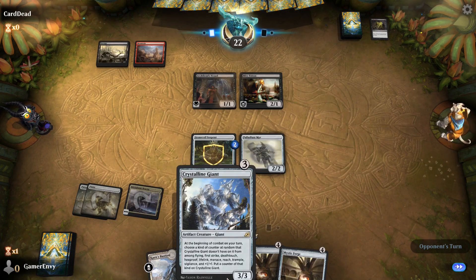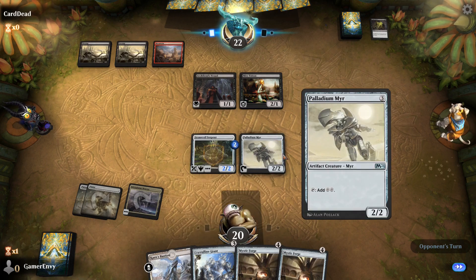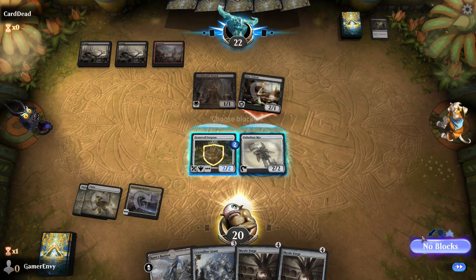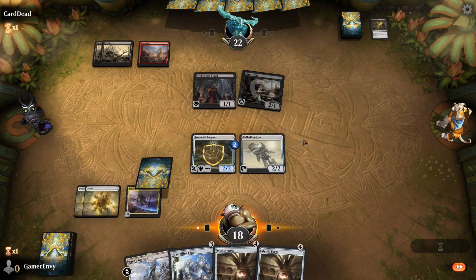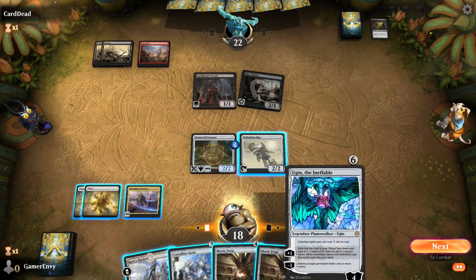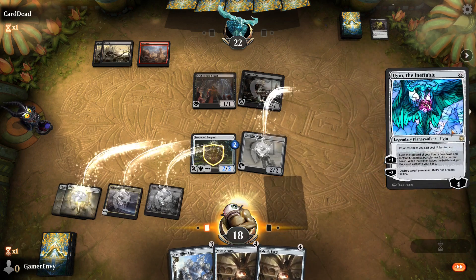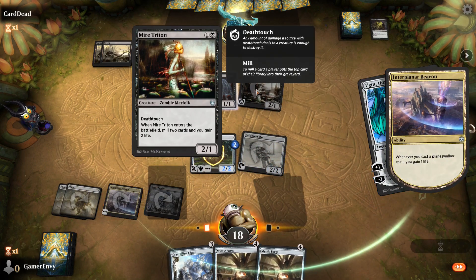Karn's Bastion down. I've got six mana - I can play one of these cards. I think I'll put Crystalline Giant down, probably the best choice. I can actually play Ugin! Oh yes, that's nice. Let's go Ugin and make a little token to have fun with.